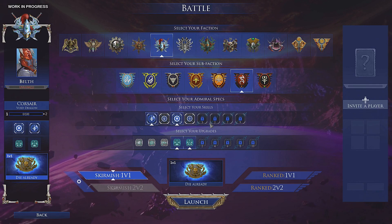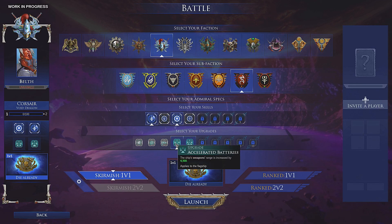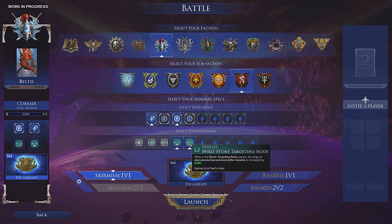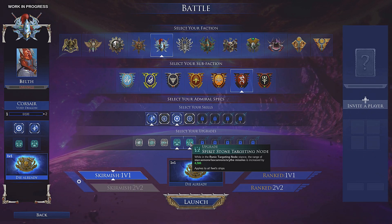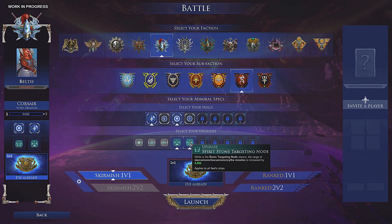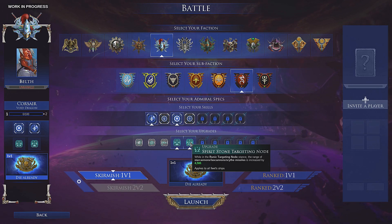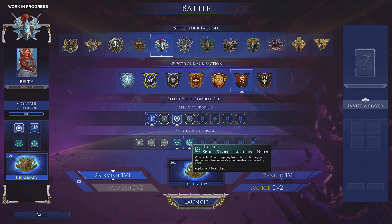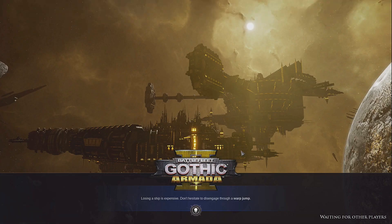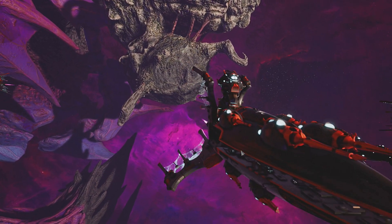The flagship has range increased by 4,500. Runic Targeting Mode extends the range of all star cannons, lance cannons, and scythe missiles by 4,000 across all ships — so Runic Targeting is the big ability we'll be wanting to use. We're going to go skirmish on a random medium map.